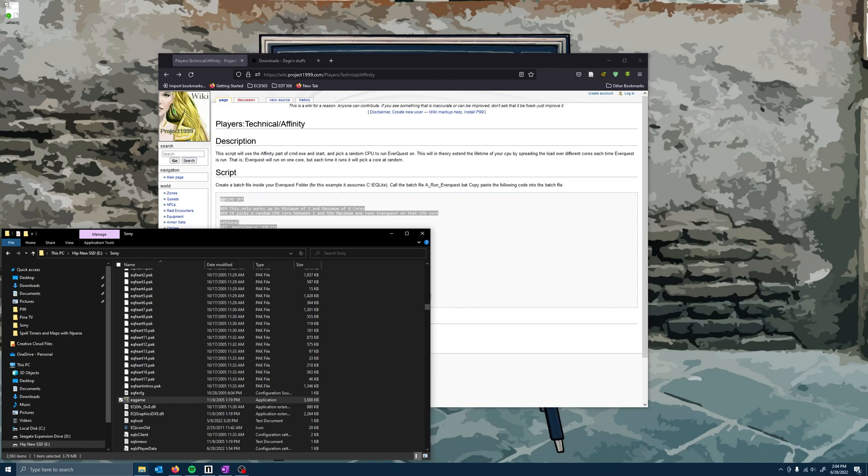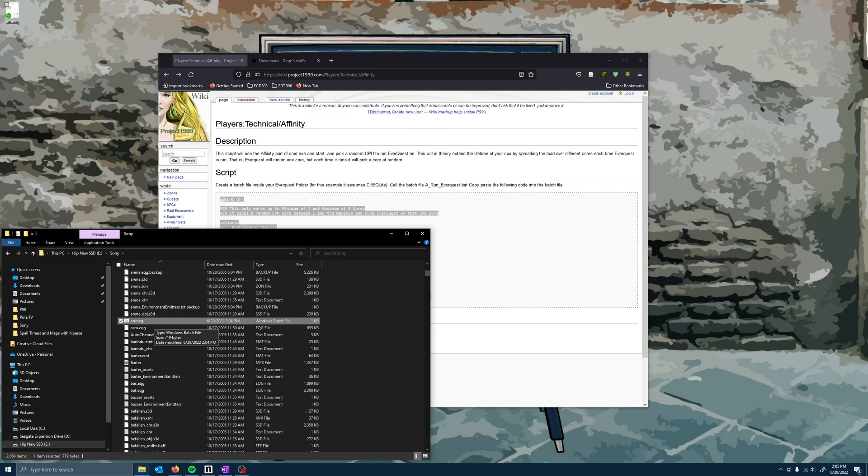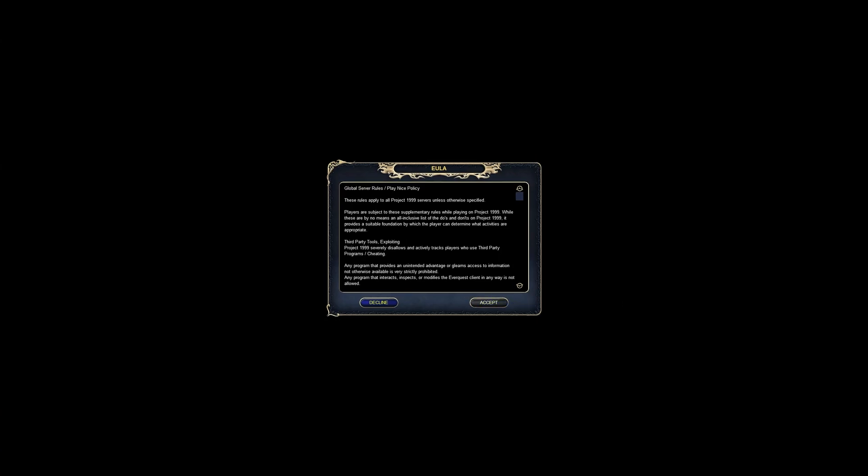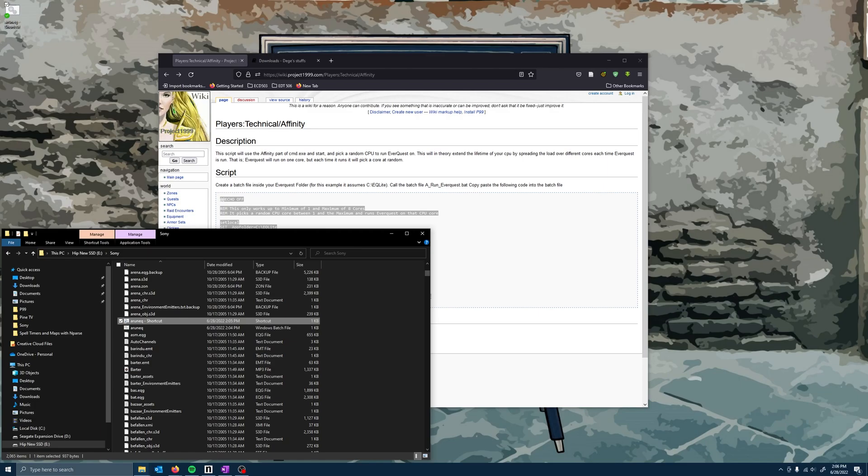Then drag that bat file into your EverQuest folder. With this in, we want to use it to create a shortcut and bring that onto our desktop, because this is what we will use from here on out to open the game. This replaces our Launch Titanium. You'll see it works just like it did before — you're not going to notice any difference. If you receive an error, you can always go back and try these steps again, or you can go back to your Launch Titanium and everything will be just like it was before.